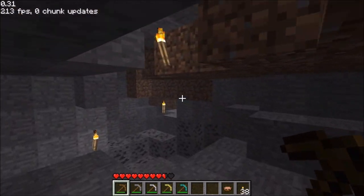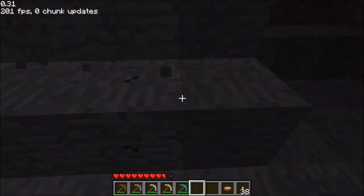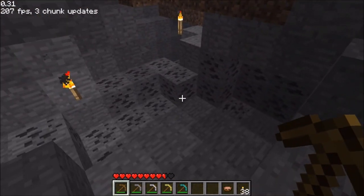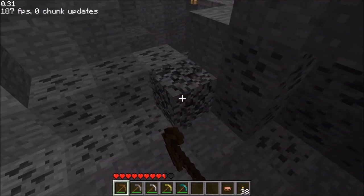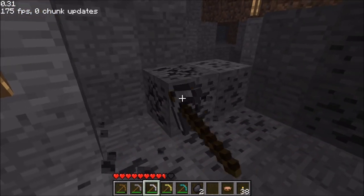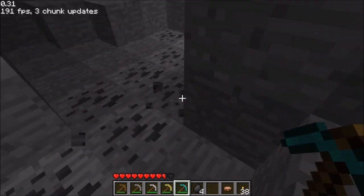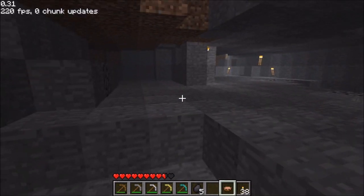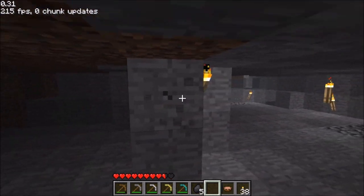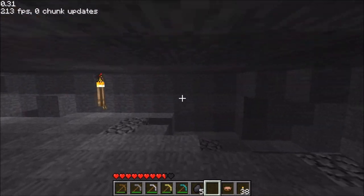With mining, there have been some pickaxe tier requirement nerfs. You need certain tiers to mine certain materials. You can't break stone with your fists anymore - you need wooden or greater pickaxes. But you can still get coal with a wood pickaxe. Stone drops iron of course. Gold works but it's horrible. Diamonds too - so every pick can mine. Hands can't mine at all now, which is weird. Usually it would break eventually, but now you're just stuck on it for eternity.